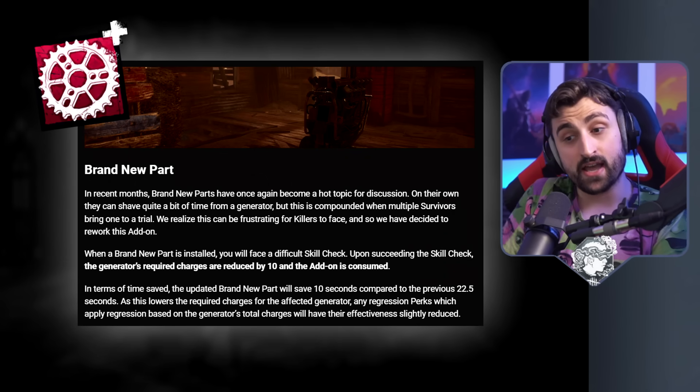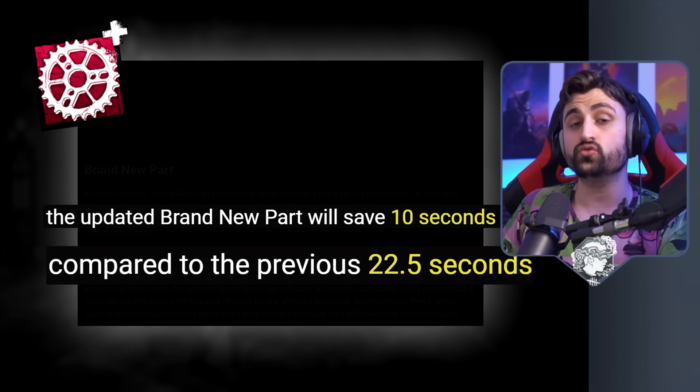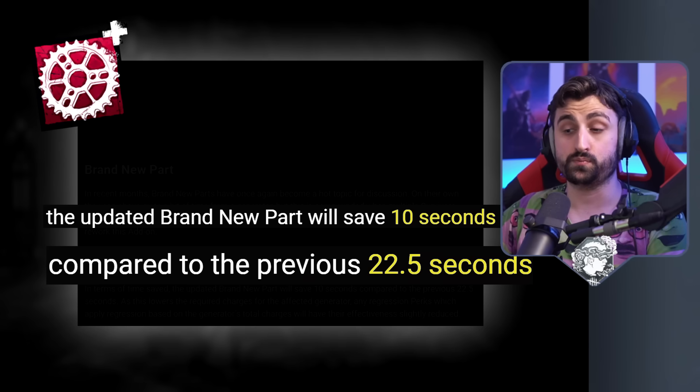Hello friends, this is Odds and in today's DBD update, among many other things, we are getting a supposedly big nerf to the brand new parts. According to the developers themselves, the brand new parts currently save you 22.5 seconds on a generator, which is huge.